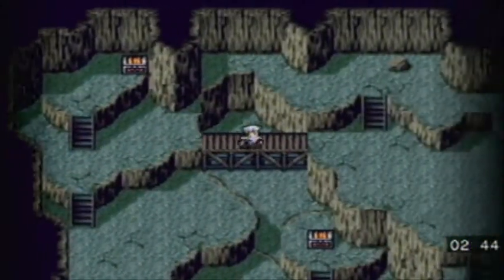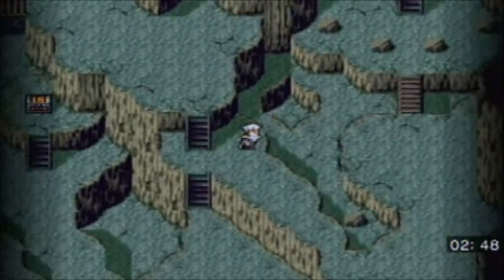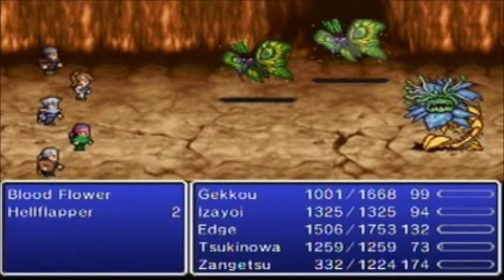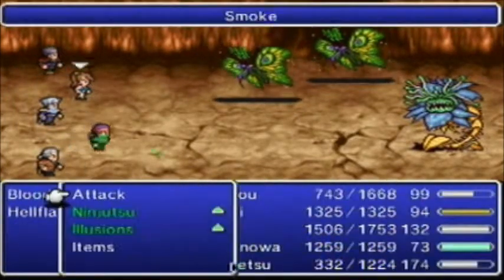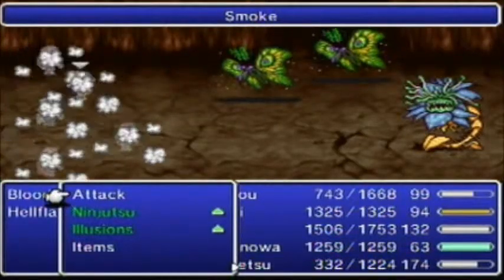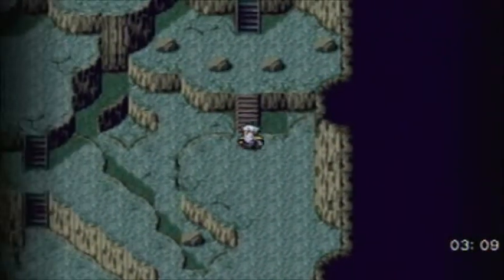North — chest there. Go up that ladder — chest there. If you head down this ladder, you'll get into a forced encounter with floating eyes and you can get the third chest. Hellflapper — real annoying, can blind your party members. That flower thing — nothing really special. I do apologize for running through this quickly, but this is the best way to get through the level.